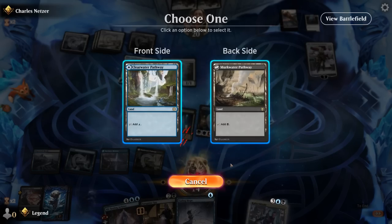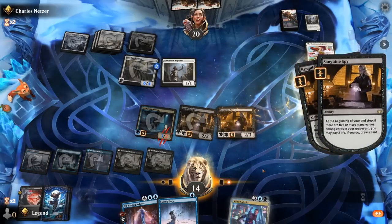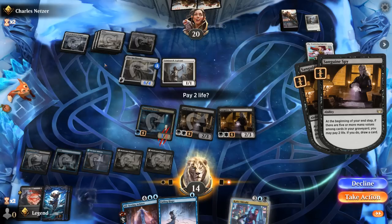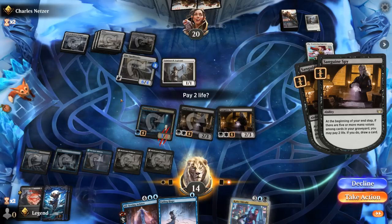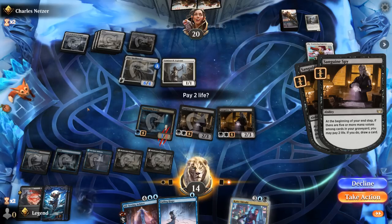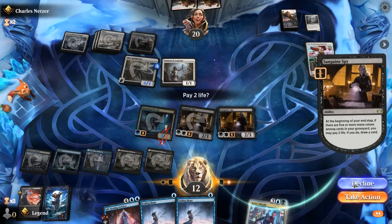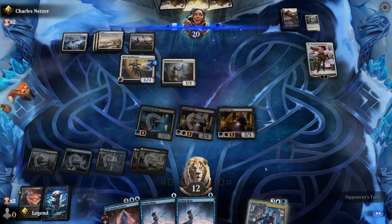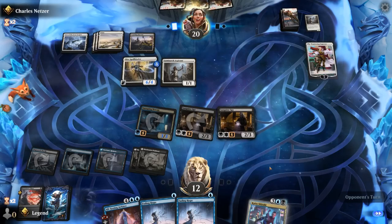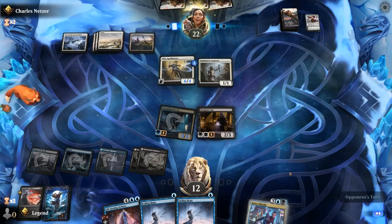We'll just play another Spy. Do we want to draw at the cost of 4 life? It would put us to 10. They can animate one of their creature lands — 10 life might be a little sketchy. Although if they animate a creature land, they can still activate Emperor to give an extra +1 counter. So I think we can only activate Spy once. Stay at 12, otherwise I'm afraid I'd have to chump with Sanguine Spy. Conan dos minus Emperor — so that's a trade, that's okay.